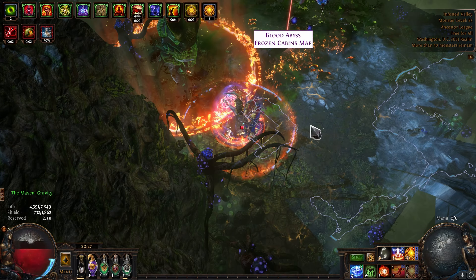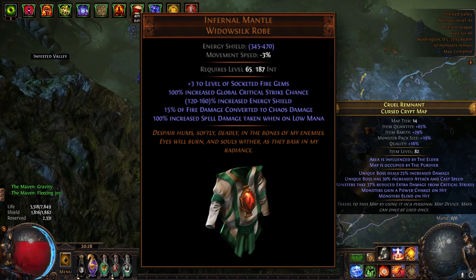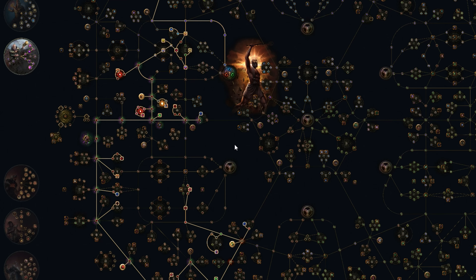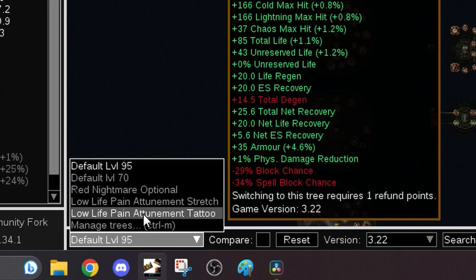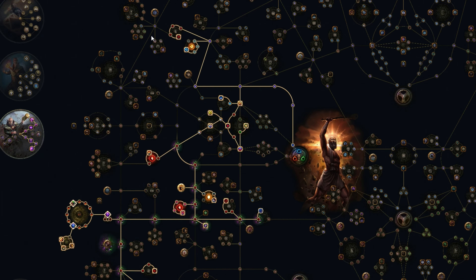Where you link these skills together is totally up to you, so long as you remember that your main skill setup needs to be in your body armor to get that juicy plus three to fire skills bonus. Next up is the passive tree. I'm going to be pretty brief on this since I think passive trees are incredibly boring, but I'll go over the important stuff. I have different passive trees for different styles and different levels that you can check out in the Path of Building link I'll be leaving in the pinned comment.